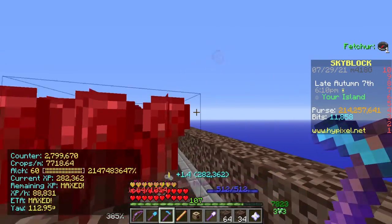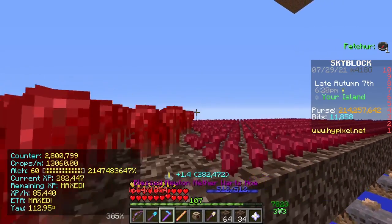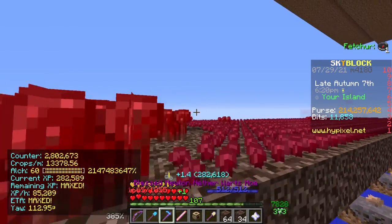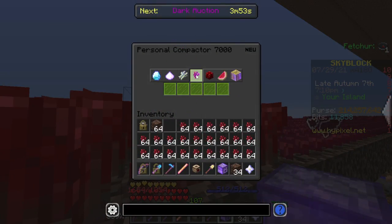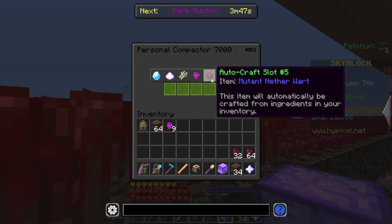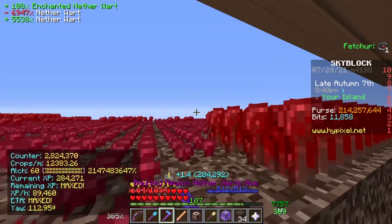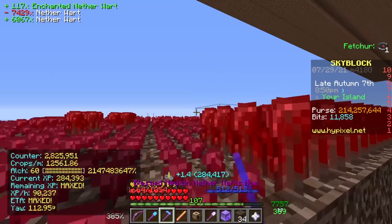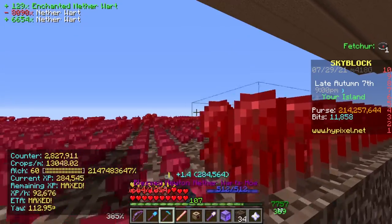When you get to the end of a row, instead hold the S button and spacebar instead of W — now you're going backwards down the row and still getting all four rows. Because you're flying you don't have to worry about speed; it's automatic. You'll want to use a personal compactor with an enchanted nether wart in it, and it also helps to have a mutant nether wart in it as well. If you have the path blocked off properly all you have to do is hold spacebar and either W or S depending on which direction you're going. When turning corners you may have to hit A or D, but once you've turned the corner you should only need to hold W or S.